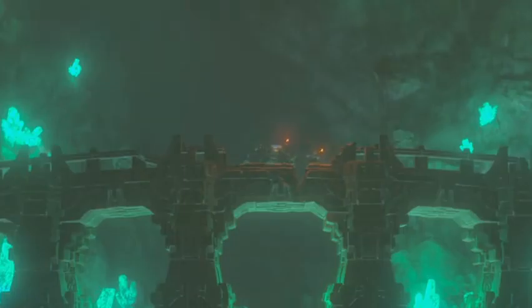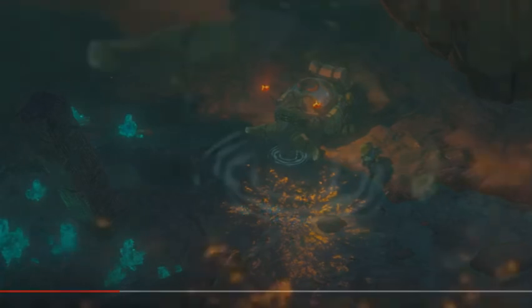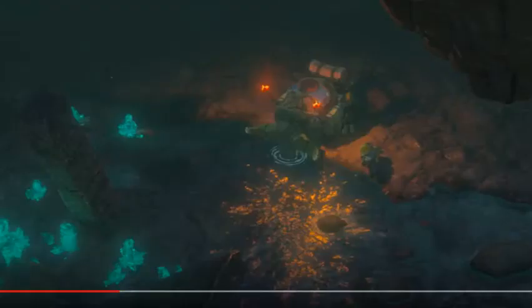At first I thought, well, of course his eyes are going to look green — there are glowing green rocks around him, of course his eyes are going to reflect the color. But there is another time where we see the animal's eyes. If we look closely in this shot, we can see the animal's eyes and, lo and behold, they're green. Now yes, I know that there are some of the glowing rocks, but that's on the left side, and the eye is on the right side. Since we don't see any of the glowing rocks on the right side, we can assume that the green color is the eye's natural color.